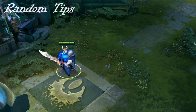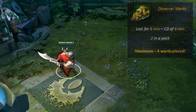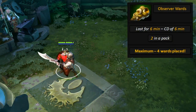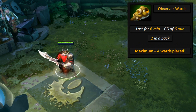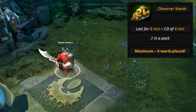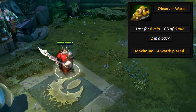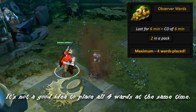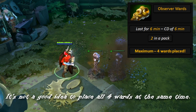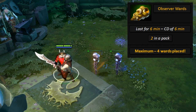Random tips. As you can tell by the numbers, you can have a maximum of 4 observer wards placed on the map at the same time — that is, if you keep warding the map and buying observer wards all the time. However, if you buy 4 observer wards and place them, they will expire in 6 minutes and you will only be able to buy 1 pack. So you should be careful with what positions to choose in order to cover the most important areas of the map.